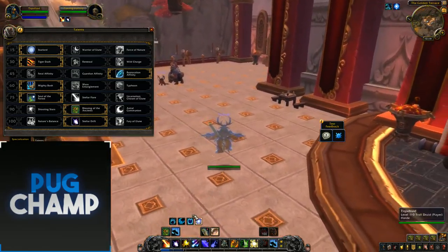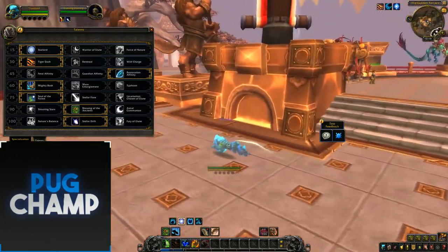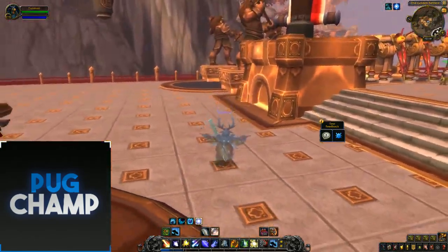Now I'm going to show you what the dash is like — see how fast you go, it's really really quick. Then it gradually slows down. It's just a small burst of speed, but if you're a Boomkin you want the disengage to get out of stuff.